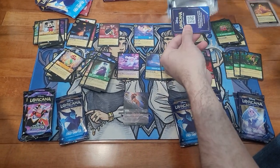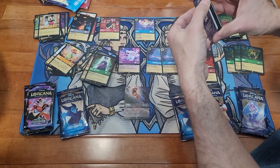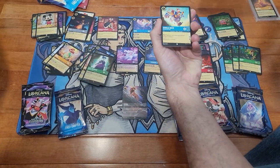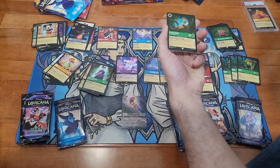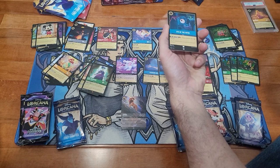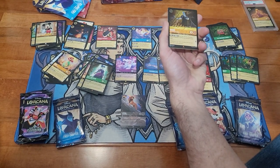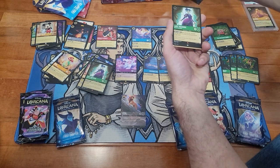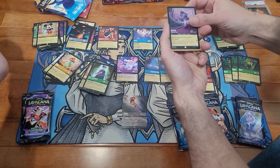We need Steamboat Willie. Donald Duck, Christophe, Flynn Rider, Eye of Fate, Mickey again, Hades rare, Lady Tremaine rare, and foil Rafiki — that's cool and purple.